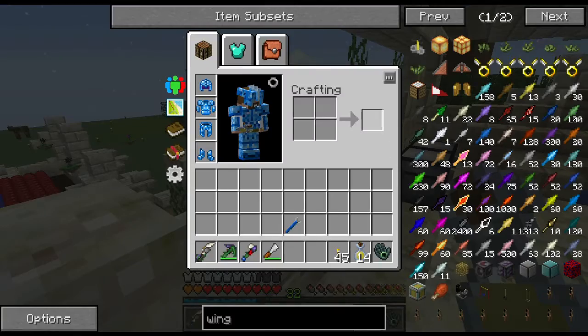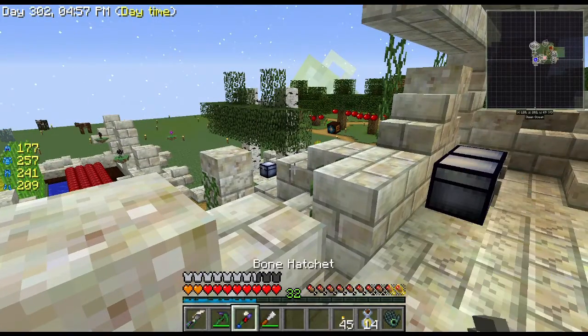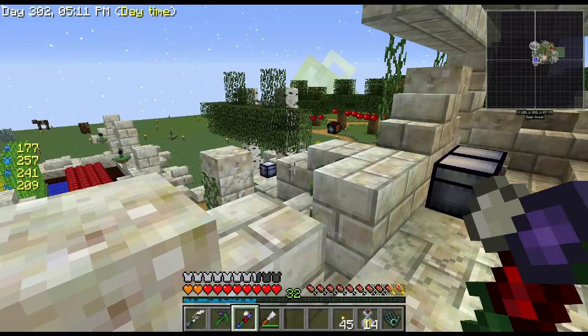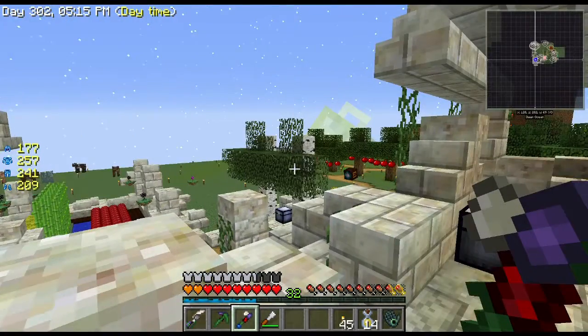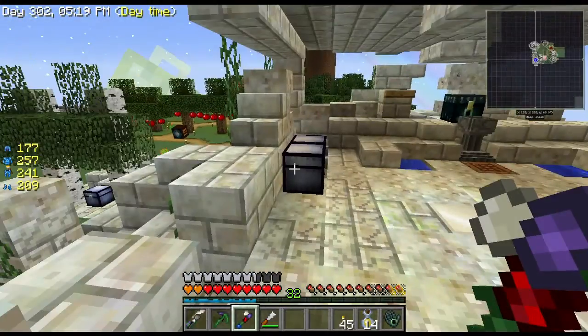I can fly really quickly, but we've got to kill the wither first. By the way, I upped my sword a little bit - it actually does six hearts of attack damage, which is kind of cool. I added some quartz to it, and then threw some pistons on it to give myself some knockback. It's pretty lethal, although I don't have a lot of mobs to fight against.